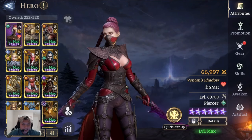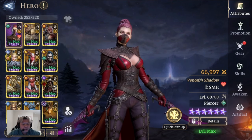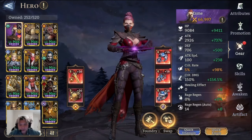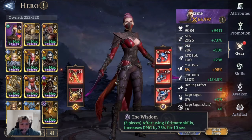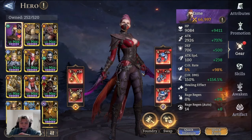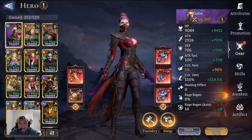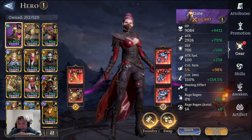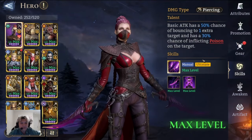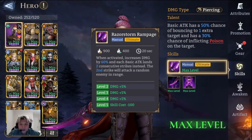We're testing her out in Gear 3, Stage 21. Here she is — Esme, the Venom Shadow. I have her at level 60 and max promotion. I have her in the Warlord set alongside the Wisdom set. Her role is going to be in the middle shooting the boss down — she's going to be placed instead of Silas or Centrum, and she'll be poisoning the boss to take her down.